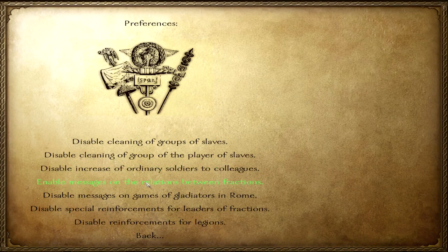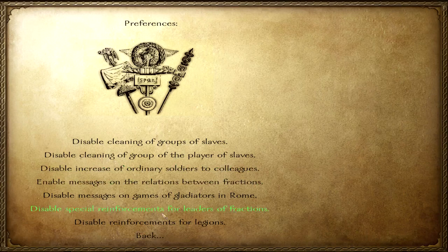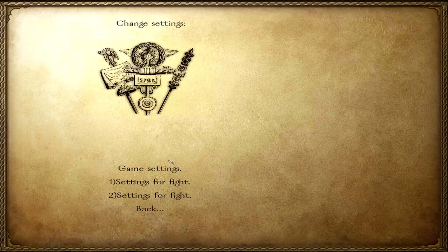Game settings — what you can disable. And this one is something that every mod should have. Enable message on relationship between factions — no, no, no. I don't care if east and west are going to have a fight. All I care about is the faction I'm in, so I don't give a crap about any other faction. Use this, please.